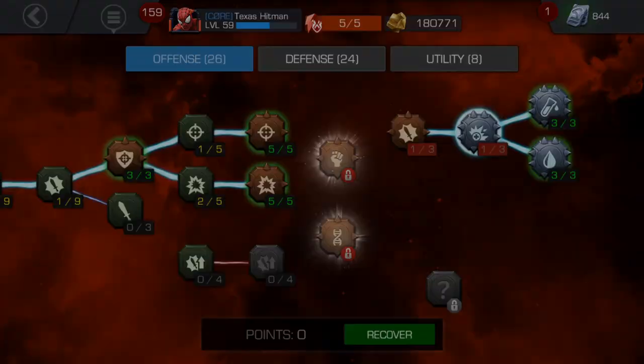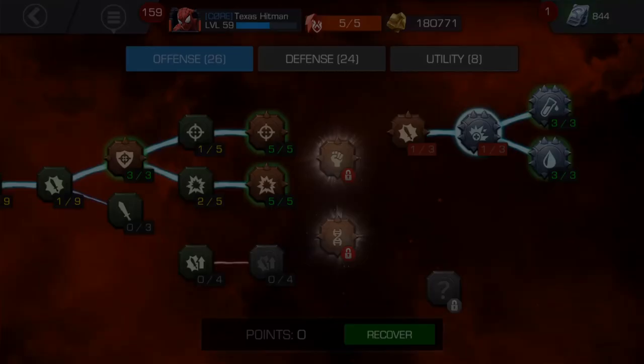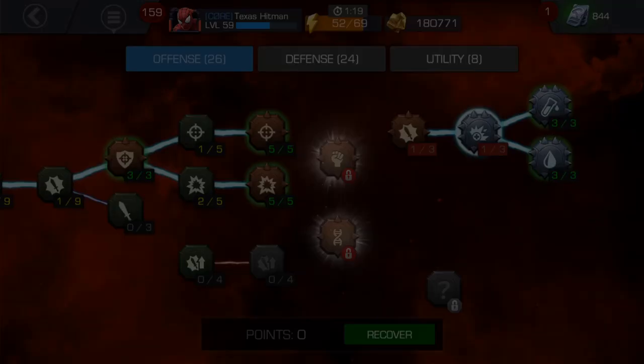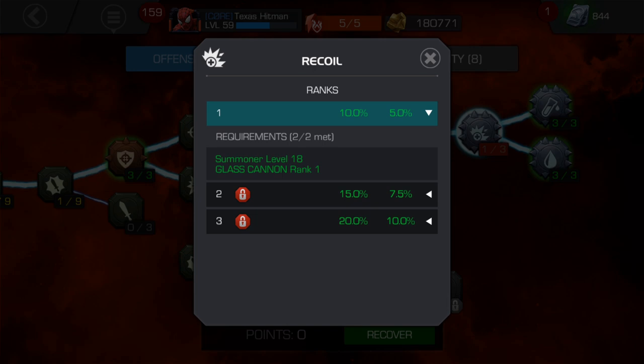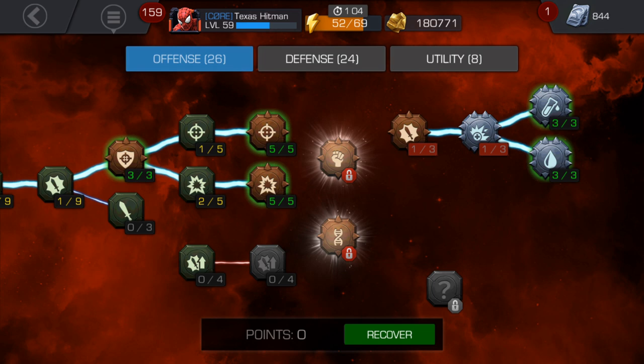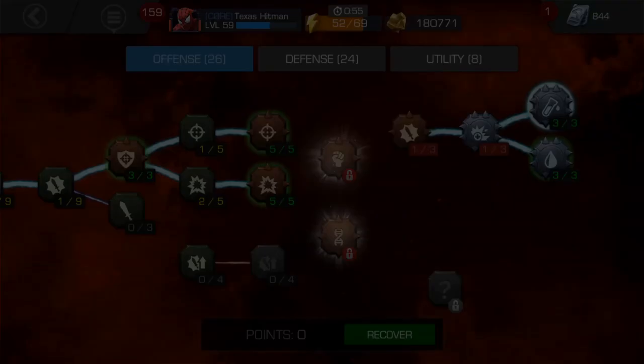I have one point in Glass Cannon and one in Recoil, where it increases your special attack damage for all your champions by 10% but you lose 5% of your health. If you increase it further, your attack damage goes up but you lose more health — I just don't see the point. Some guys really like it maxed for boss battles.